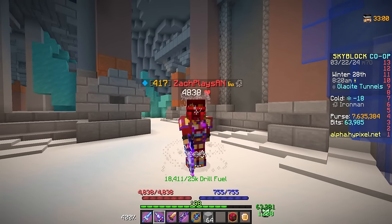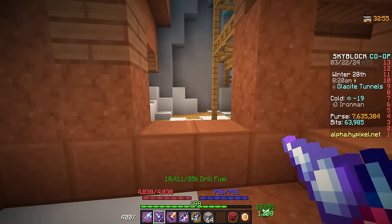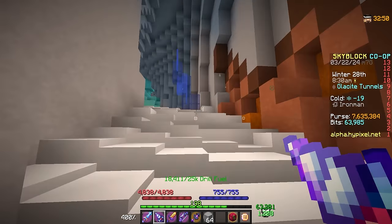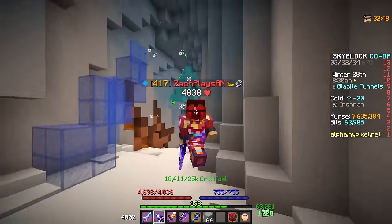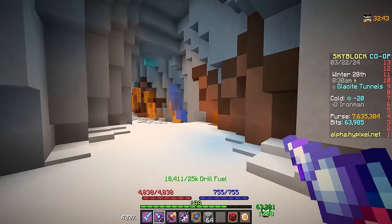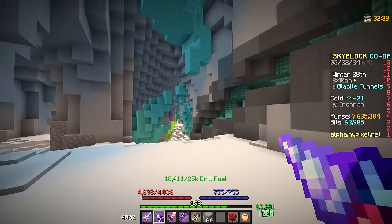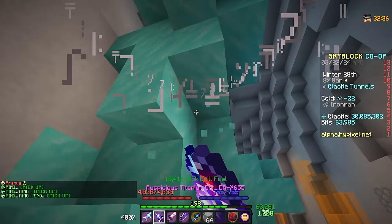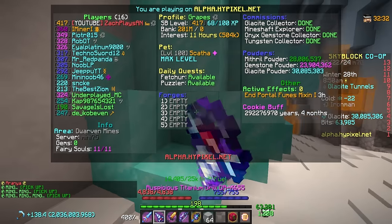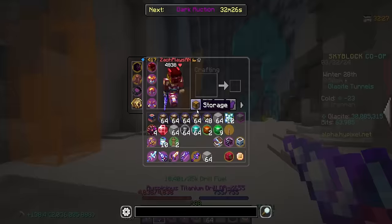My Cold is going down — I'm at minus 18 right now. If you hit minus 100 you die. Now let's talk about the new resources beyond gemstones. First up: these giant ice spikes everywhere — this is Glassite, and you can mine it. There's a full collection for it. Going into Mining > Glassite, there are nine levels with a lot of things including a Glassite Golem pet marked as coming soon.